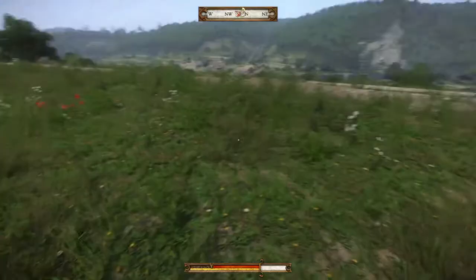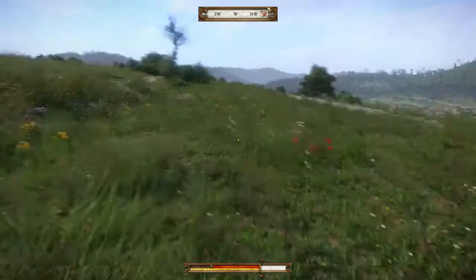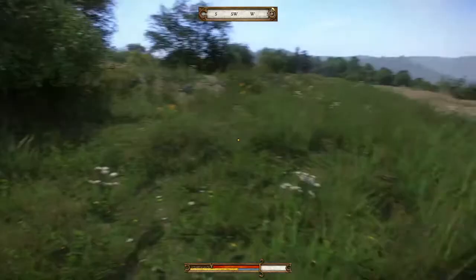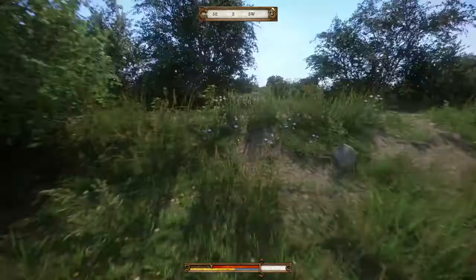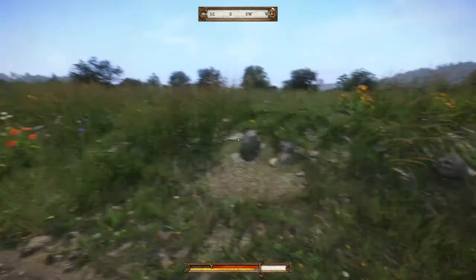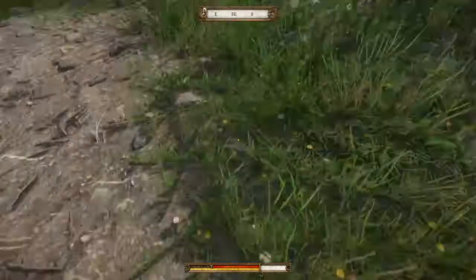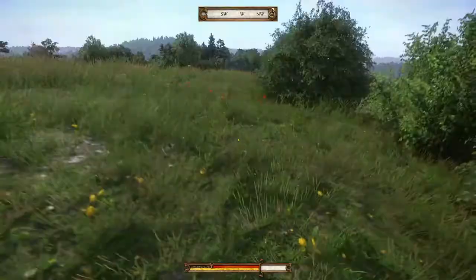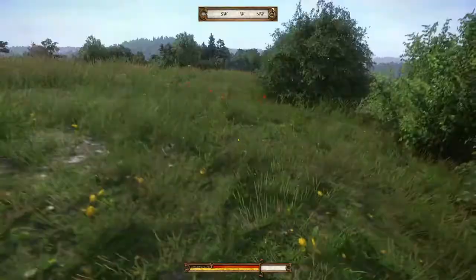Just walking down here I can see chamomile, dandelion, poppy — might be some others blending in that I can't quite see. All the while we're upping our vitality by sprinting and jumping. We've got some St. John's wort, we've got some wormwood. Being able to spot them without having to get close is going to save you some time, so get familiar with what the plants look like. We've got some marigold right there — yoink. Got a big patch of poppy up ahead. And you can sell these herbs too — I think there's a perk that increases how much money you get from selling herbs. So it's a little bit of a moneymaker as well as a skill-up.